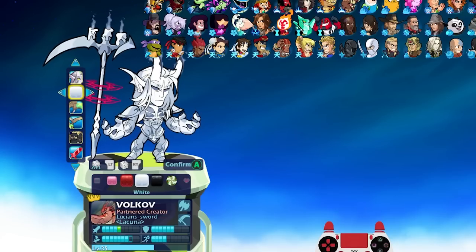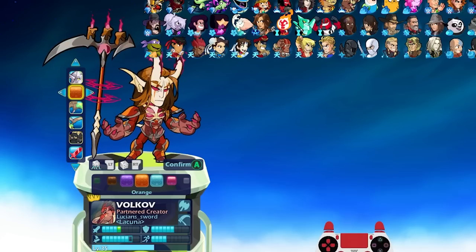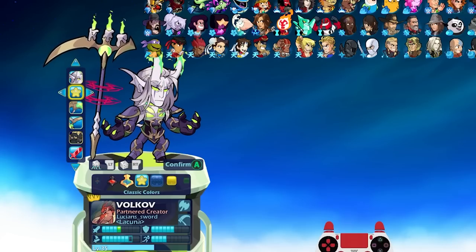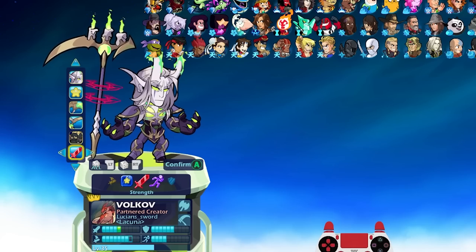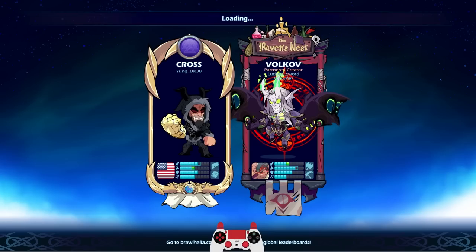Black looks really nice — black almost always looks nice. Gray actually doesn't look too bad. I think for our first match, we'll just go default colors here and we'll probably do strength stance. I like being able to hit hard. All right, our first match — we're going against a Cross who has black colors and Gold Forge gauntlets. Must be a Cross main.